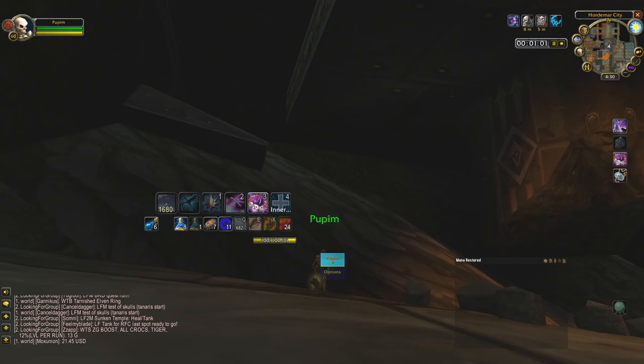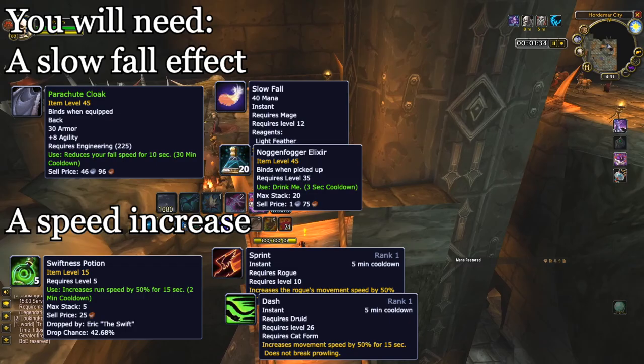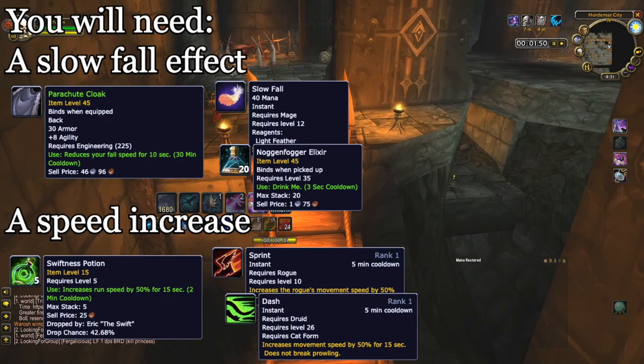Now obviously I'm stealthing through, because that's the easiest way for me to get to where I need to be, and I understand that most groups won't have this option. In order to do this skip, you will need some kind of slow fall effect, such as a mage's slow fall, the parachute cloak from engineering, or the effect from the Noggin Fogger Elixir.